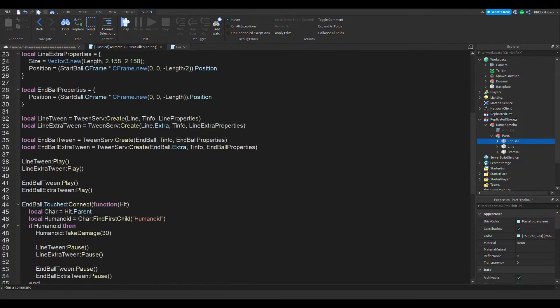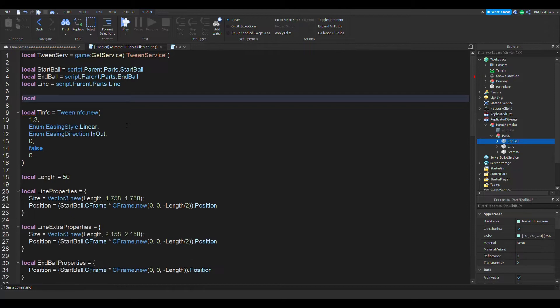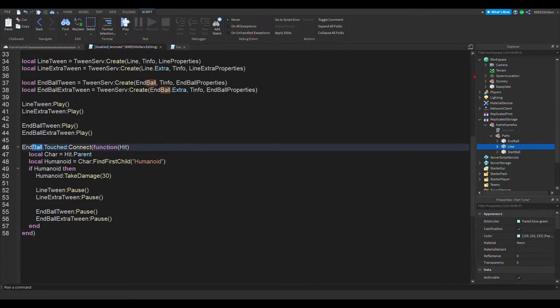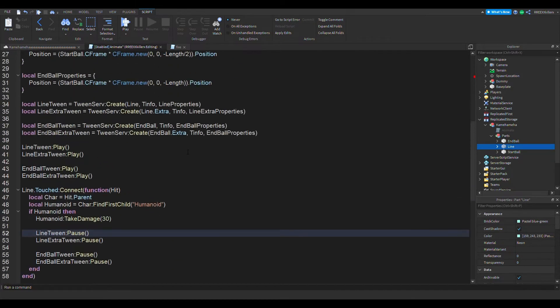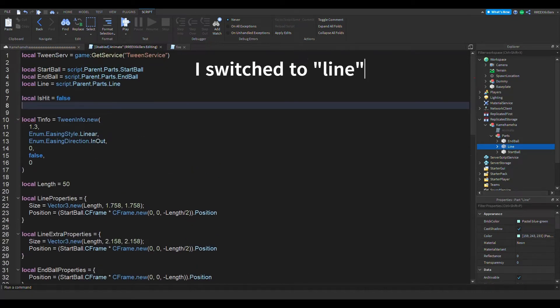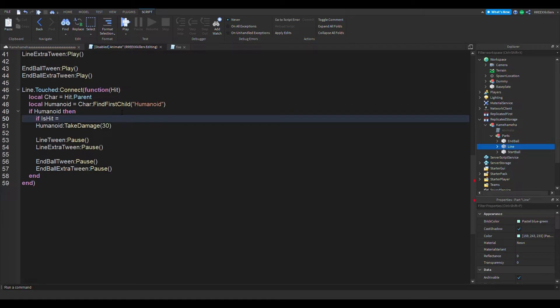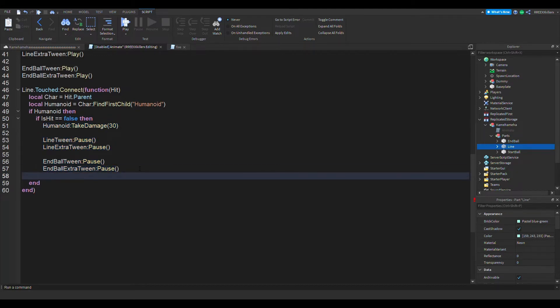The next thing we want to do is add a local 'is hit' variable. I'm also aware there's another problem — the line. It makes sense to choose the line this time. So, 'is hit' is equal to false. We're also going to check: if is hit equals false, then do this — so this is only going to attack one person at a time.